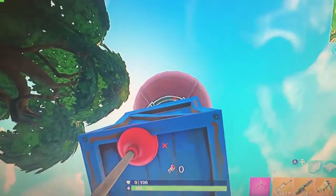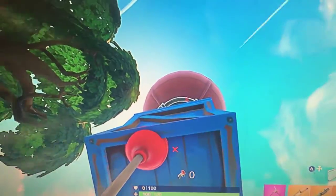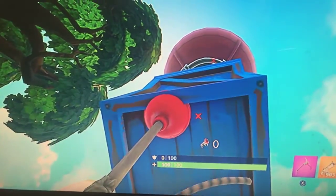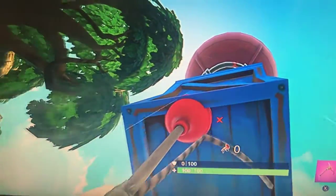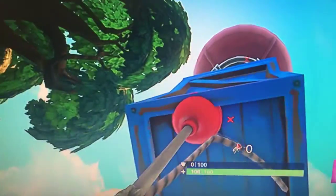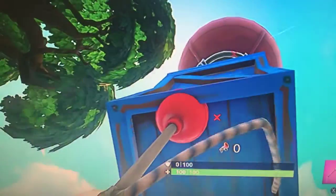This is how you break Fortnite by sticking a plunger to a supply drop as it's coming down. You basically glitch the game and you can see through the map to an extent. It makes your controller vibrate a lot and the game just keeps zooming in and zooming out because the plunger thinks you're plunging stuff.